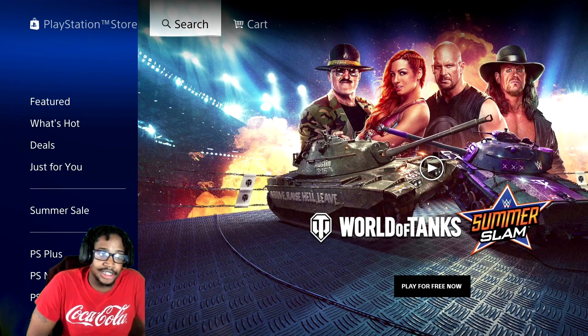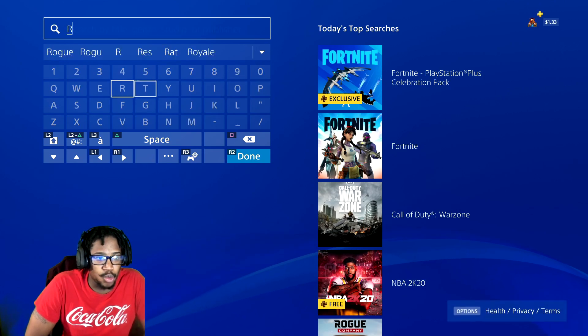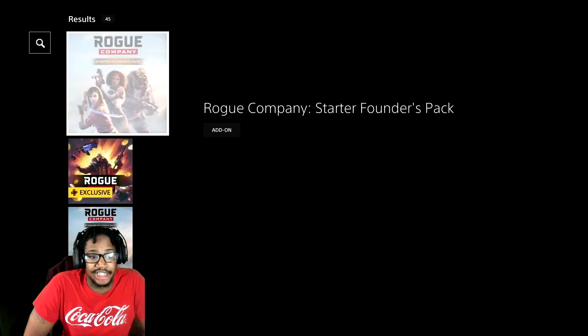What you want to do is go to the PlayStation Store and type in Rogue Company. I think it should be trending — oh, yes it is, it's trending right now. Type in Rogue Company and there we go.